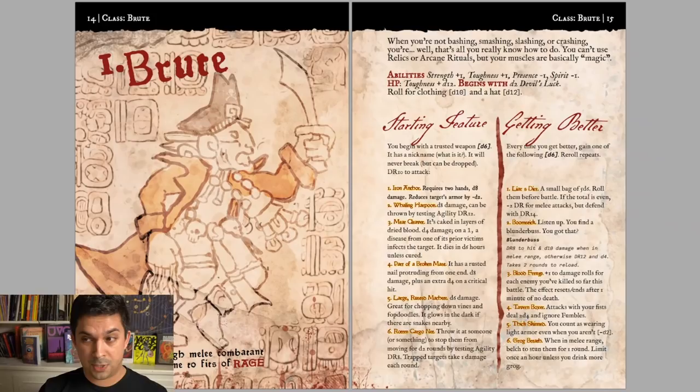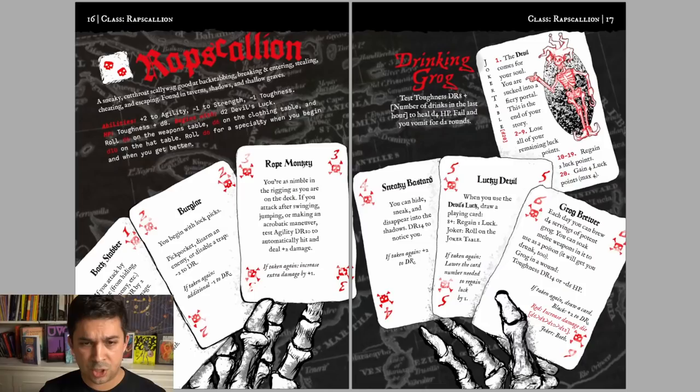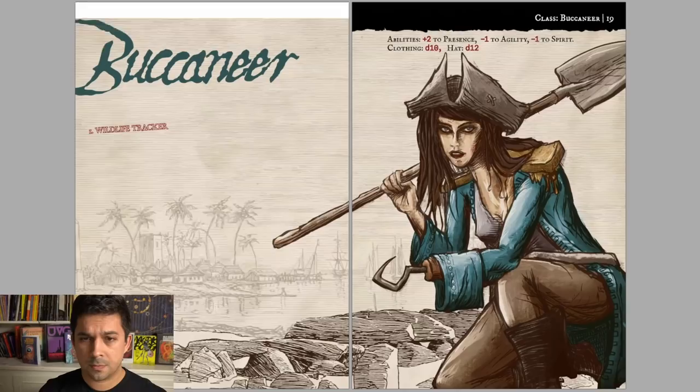We start getting into classes. We have the Brute — when you're not smashing, slashing, crashing, that's all you really know how to do. You can't use relics or arcane rituals, but your muscles are basically magic. You have a starting feature you can choose and upgrade with things like blood frenzy or becoming thick-skinned — you're a tough melee combatant, a bit like a berserker or barbarian. The Rapscallion is a sneaky cutthroat scallywag, good at backstabbing, breaking and entering, stealing, cheating, and escaping — a little bit like a thief. I like how all the different abilities are put on playing cards; that's a good use of the layout. One advantage of unique layouts per spread is that they make pages easier to find later — they have such a unique aesthetic you can picture what the page looked like and flip to it purely visually.